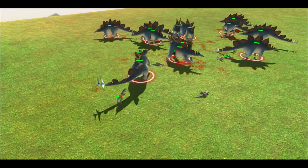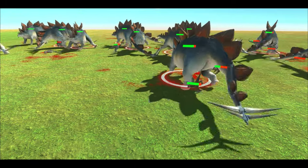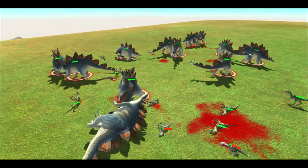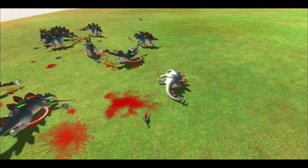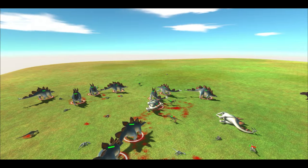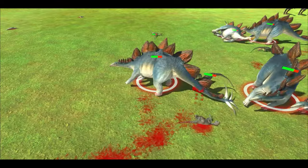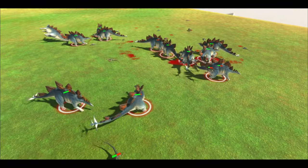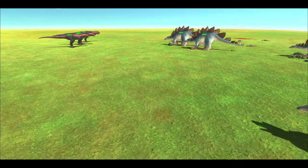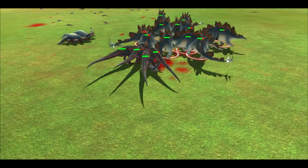One Stego took damage already — quite as many spikes. Onto the Dynonicroses now. One Stego dead already. Hopefully the others can see it through — looks like they will. A second Stego very close to death. One more dynamic cross, and onto the Carnals. Tang's peg goes up — let's see how they do.